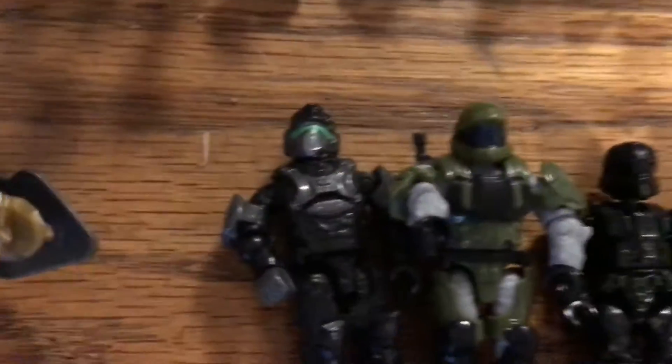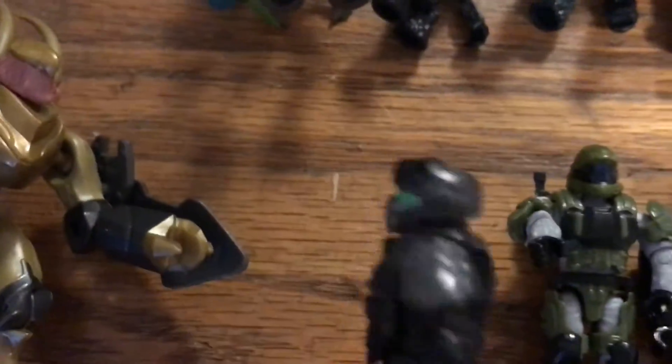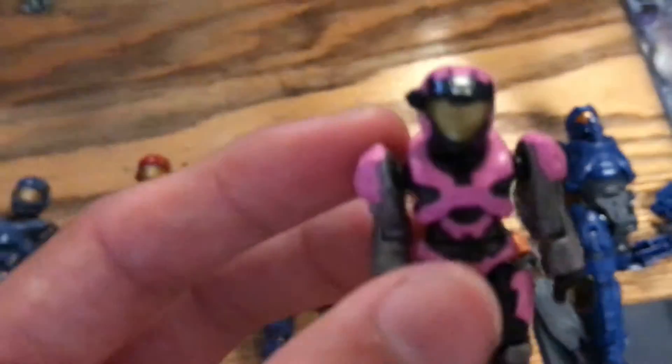And then the humans right here — these are a bunch of ODSTs. There's an Active Camo ODST. This guy I'm not sure about — I don't know who he is. And over here, here's a marine — this is like one of my only marines. He has a shotgun. And right here is like a pink version of Kat — you can see she has the same helmet, though it doesn't have the robotic arm. These are just the ones that really stood out to me because I liked them — I have a lot more but I didn't want to bring out all of them.